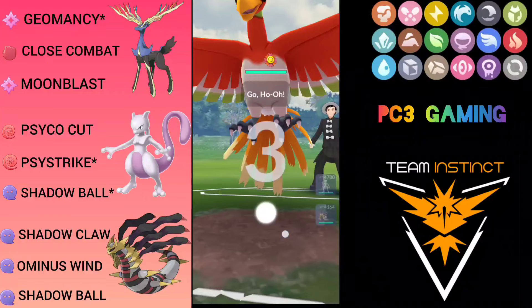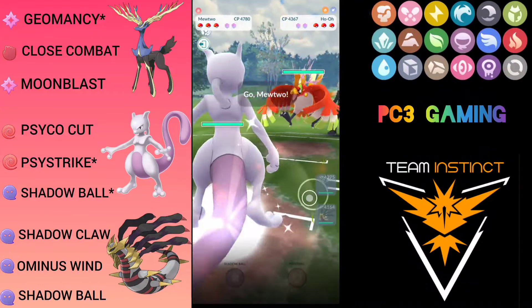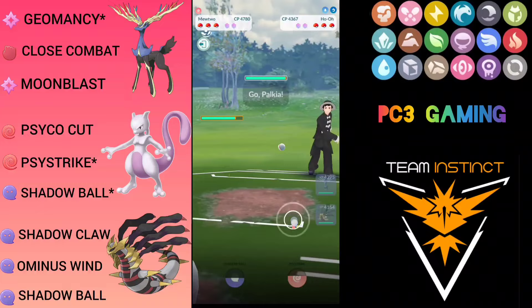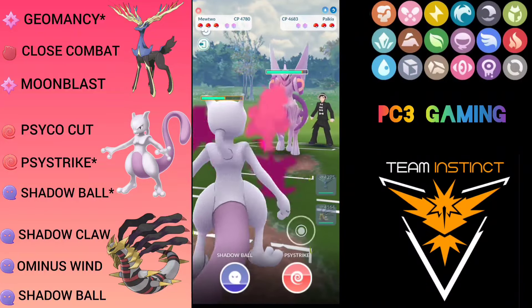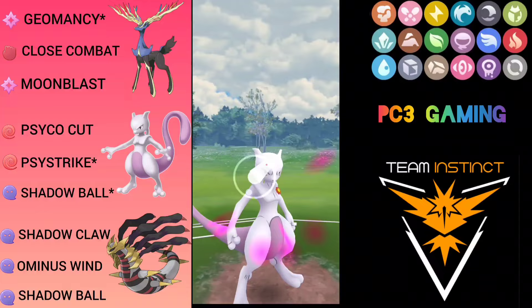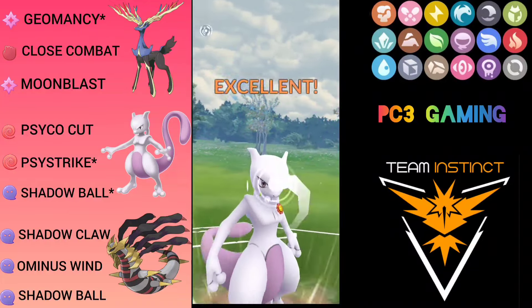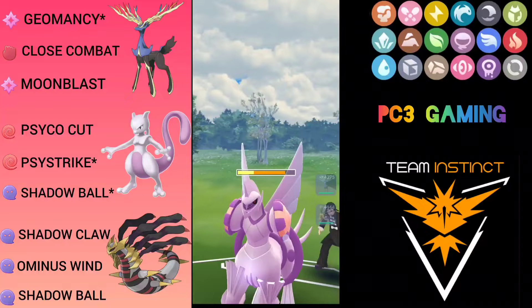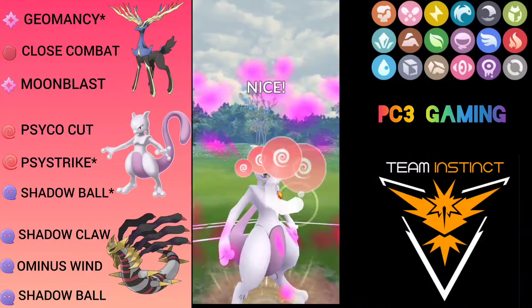Let's start the video. Zerneas vs HoOh — even in a bad lead it worked very well. I am going to save switch into Mewtwo. Opponent save switches into Palkia, so I can throw three Psystrike. I have to generate back to back — I am one Psycho Cut away from the second one, so I am going to throw this Psystrike.